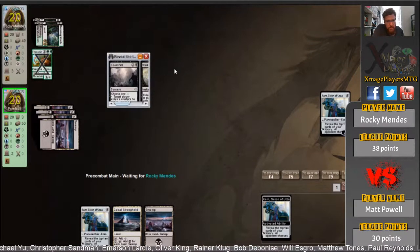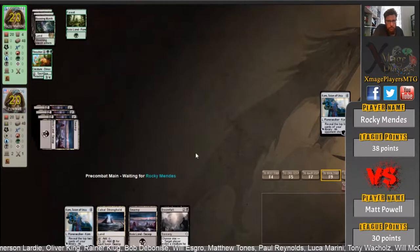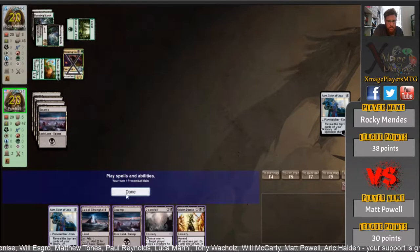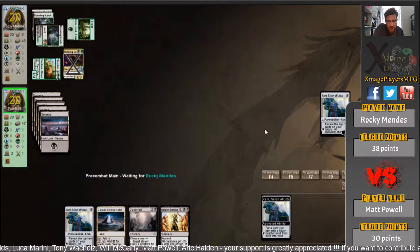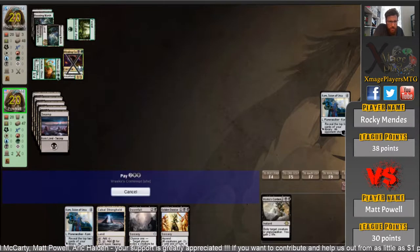Two very good cards revealed — Vraska's Contempt and a Doomfall. Rocky gives him the Doomfall now. If he doesn't play a second creature, all he does is hit the Winding Constrictor — Doomfall was going to be very good. Golden Demise is going to be very bad this game; I'm not going to see many 2/2s. He'll have a look at Karn first just in case — yeah, he reached for the Doomfall with the mouse, he's gone back to it, he's teasing us — but he's going to get the Vraska's Contempt in the end.